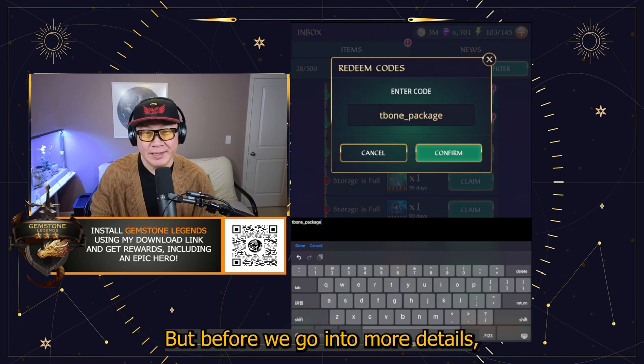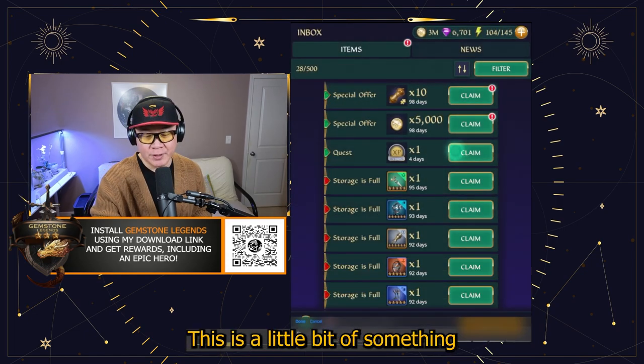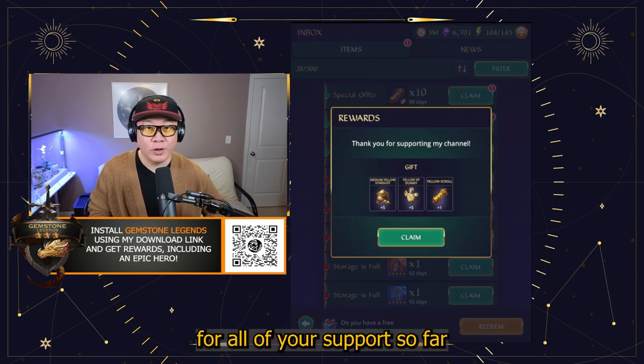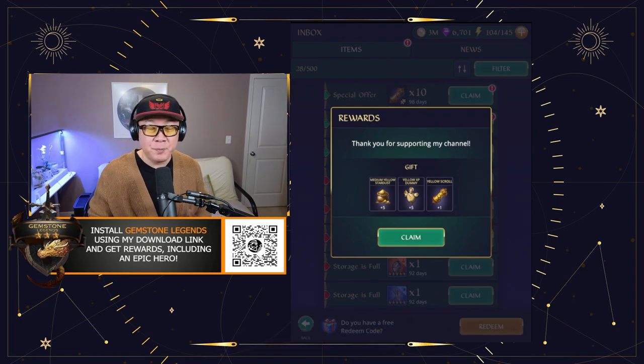But before we go into more details, I'm going to share a code with you today. It is going to be T-Bone underscore package. This is a little bit of something I wanted to give you to appreciate everyone for all of your support so far, and hopefully this is going to help you with upgrading the hero after you pulled him.